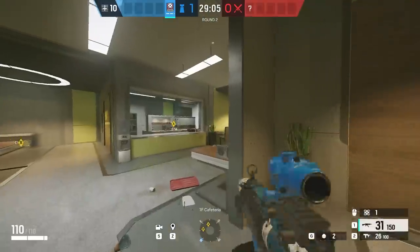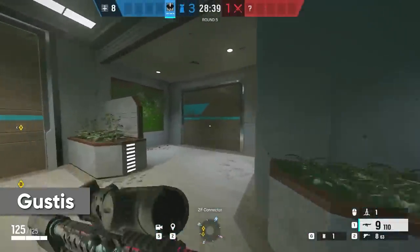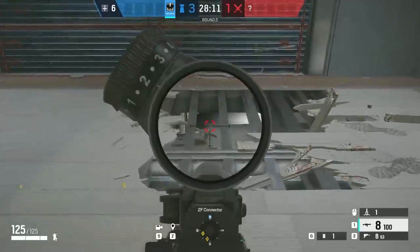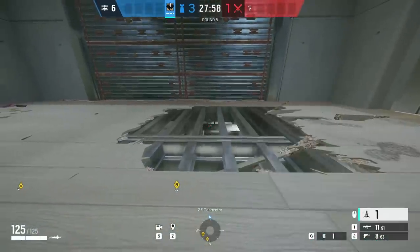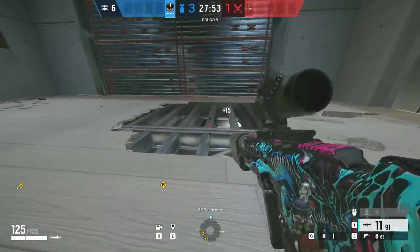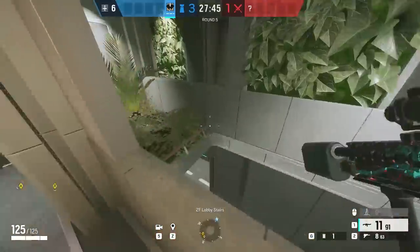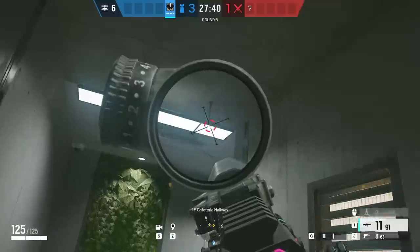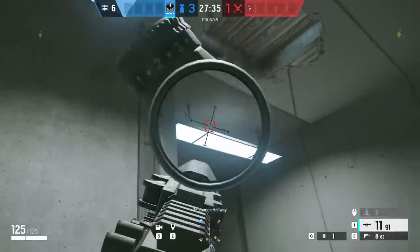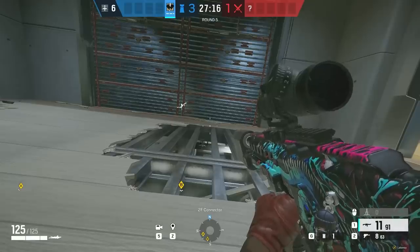When you're defending upstairs on Nighthaven Labs, the wall in connector leads outside and it can be pretty difficult to protect. But there's this crazy Cade spot that's unlike almost all other Cade spots in the game. If you go prone, you can shoot out the floor in the spot shown and then throw this Tom Brady precision Cade claw to land on top of the light below, which just happens to be at the perfect range to electrify both walls and be 100% immune to Kali. Even if an attacker goes below, the claw literally blends in when thrown correctly, so it's pretty nuts.